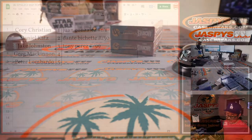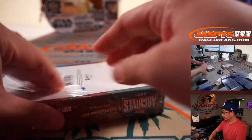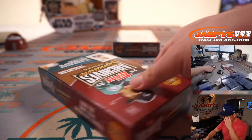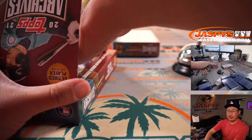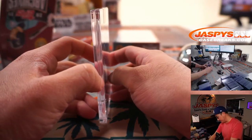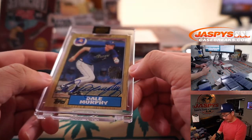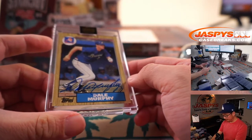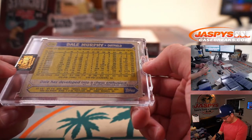Greg, you're up next with box four. All right, who do we have here? We have Dale Murphy — nice. 22 out of 22, Dale Murphy. We've got late 80s Topps set with the wood frame — '87.